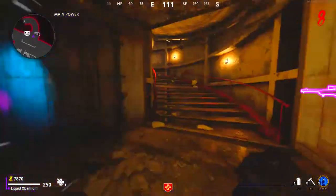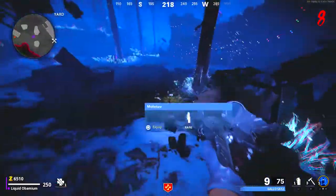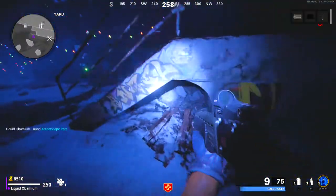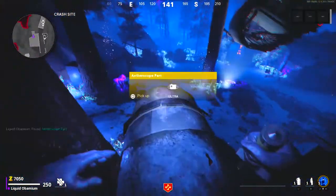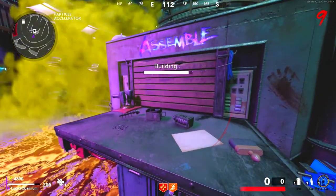To get the atherscope, you need to access dark aether mode via an anomaly. Once in dark aether mode the parts spawn one at a time, so you may need to check each spot multiple times. The locations are in the spawn room under the stairs, up on the plane, and at the bottom of the stairs in the pack-a-punch room. Build the atherscope at this crafting bench next to pack-a-punch.